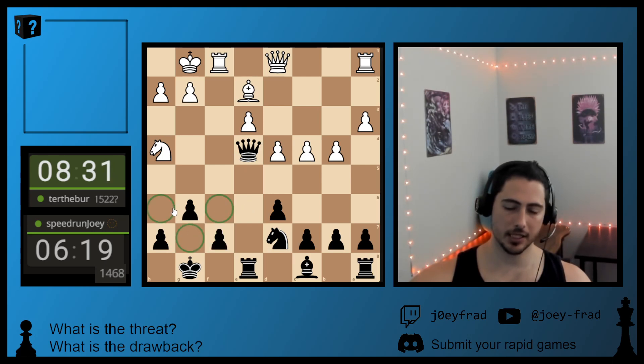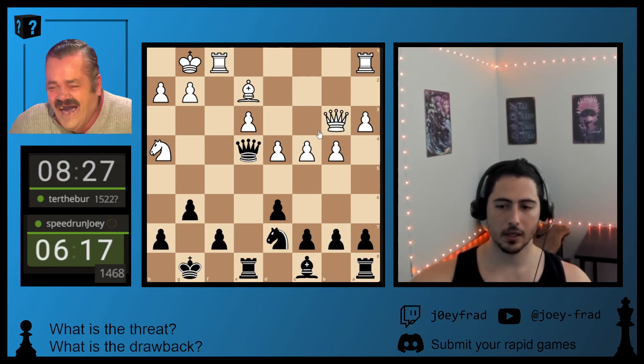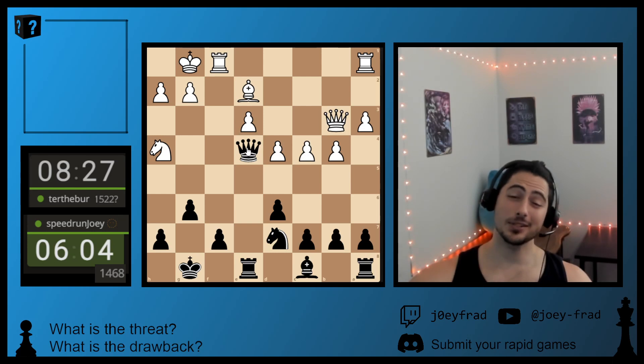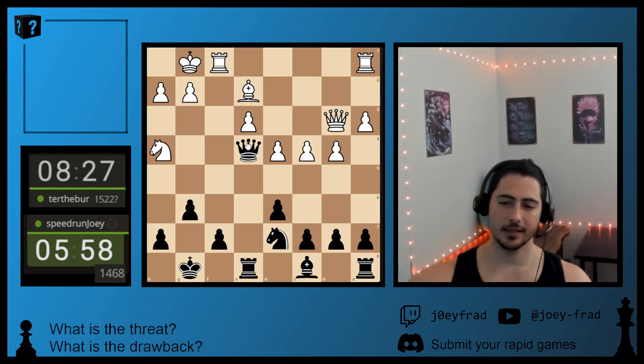My dark squares are tender now that I've played G6, so I'm thinking King G7 is in order. White goes Queen B3, eyeing this diagonal — maybe for a C5 — but currently it defends this pawn, which is really nice. But there was a bigger threat on the board — and I already mentioned it. It's a free Knight.